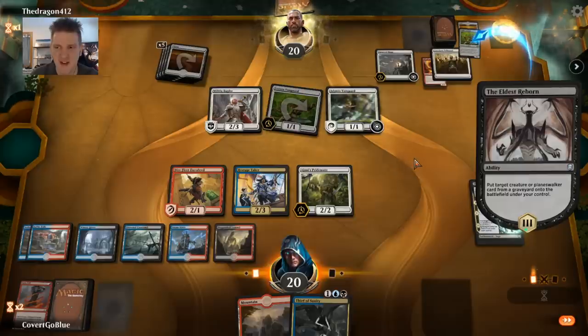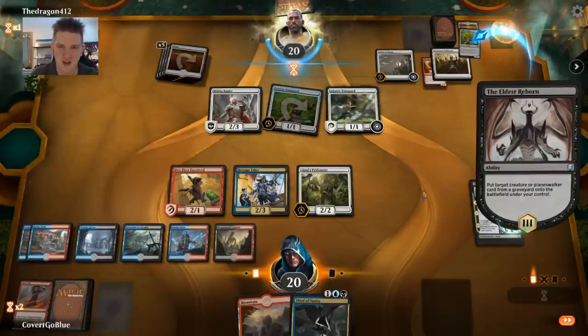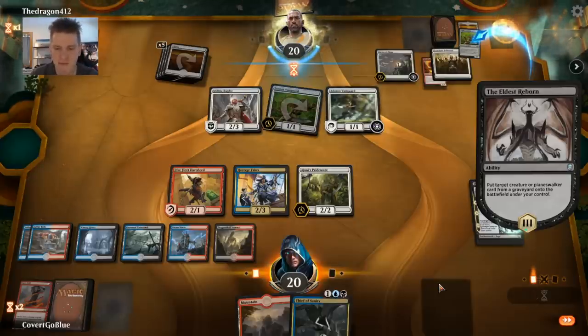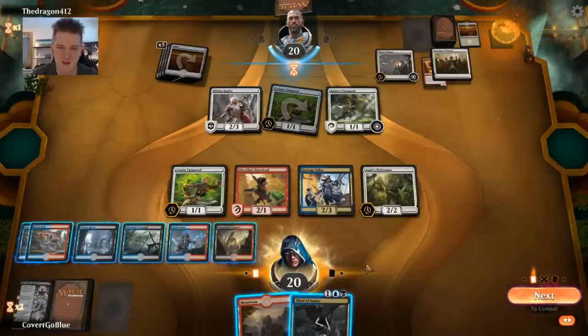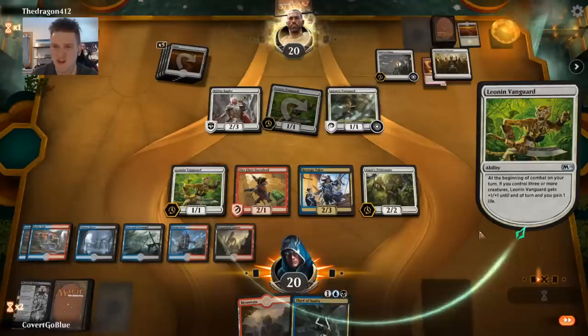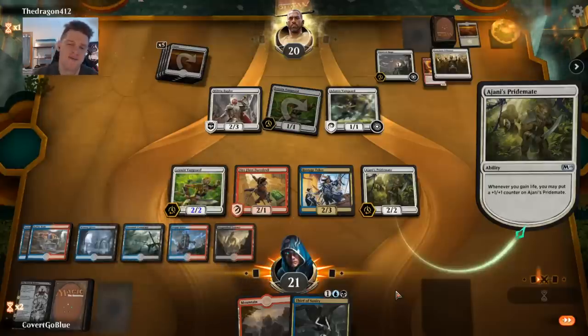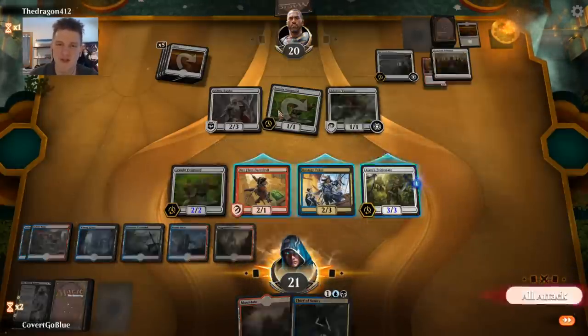May I have this Vanguard now? The opponent's holding priority on an Adanto Vanguard indestructible trigger — it happens, can't say I've never done it myself. You think you're tapped out, your turn's over, and you go read the Reddits, look at the Twitches, type a comment. No — you're holding priority. Let's take that action. Let's have a 3/3.